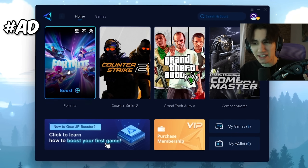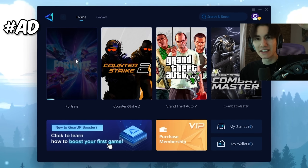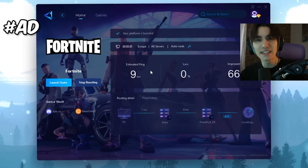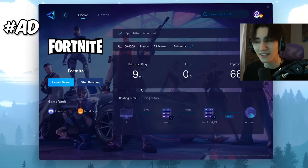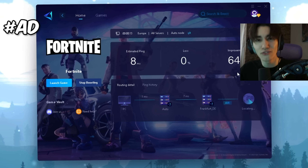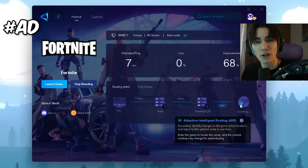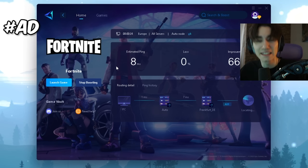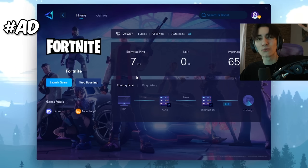If you ever wonder how I get such low ping in Fortnite, it's because I use the GR Booster — try it for free with the link in the description. Even Mero, the FNCS winner, uses it. Right now I only have 9 milliseconds of latency, which is an improvement of 64%. What this tool does in the background is adaptive intelligent routing — it actively searches even while you're playing for the best DNS server near you, ensuring the least amount of latency. GR Booster even gave me codes to give away, so DM me on Discord if you have the tool installed.